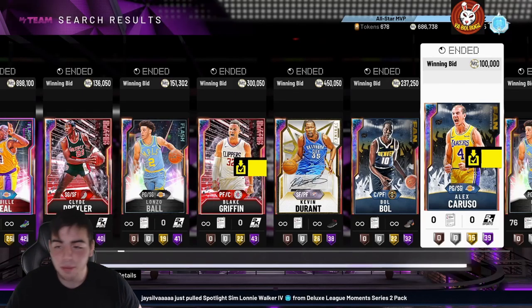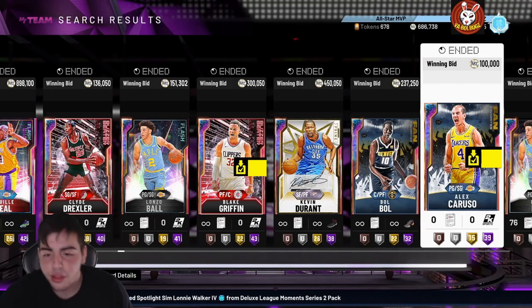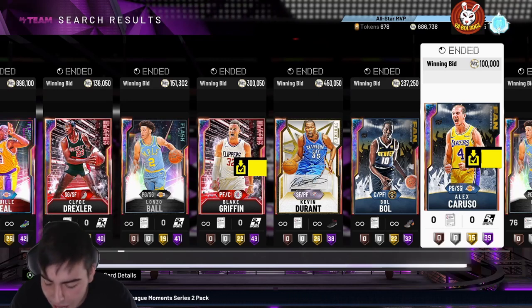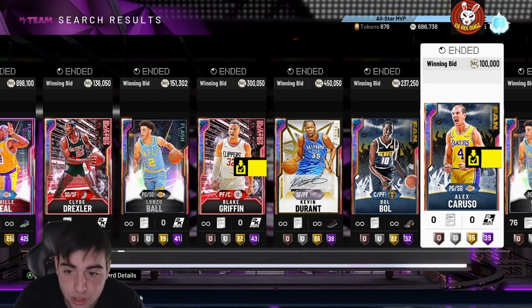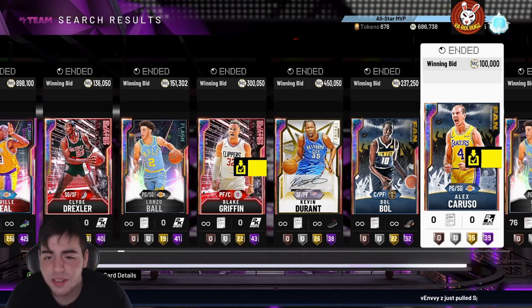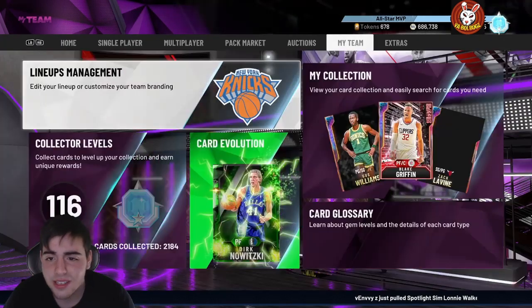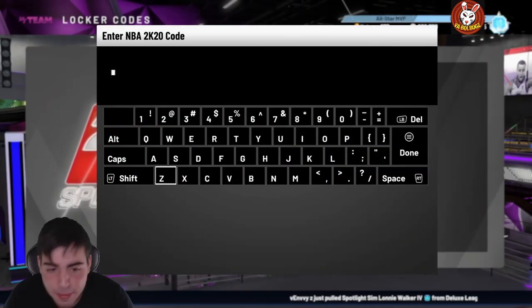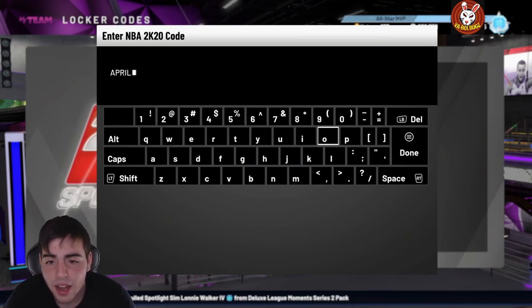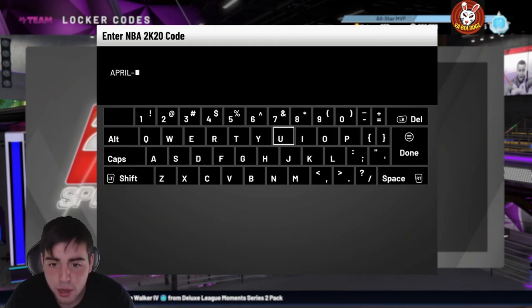What's good YouTube, it's your boy Bugs back with another NBA 2K20 MyTeam video. We got a new locker code — it's juiced — so before we get into the video, make sure to smash that sub button, drop the like, all that good stuff. Let's get 150 likes because locker code videos are key. Also, if you don't follow the Twitter, make sure to follow and smash the sub button.